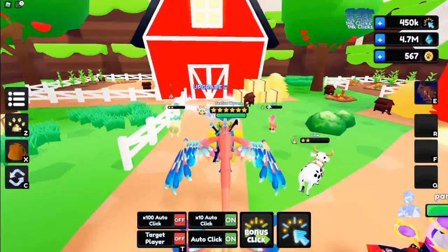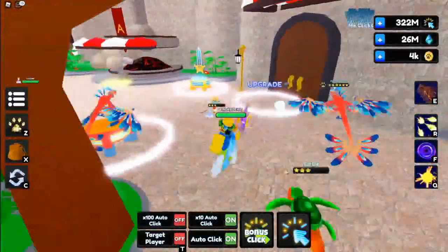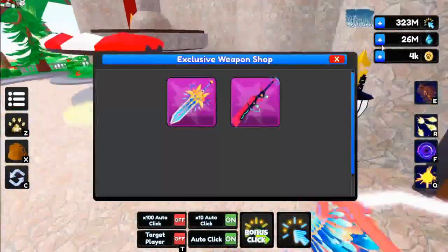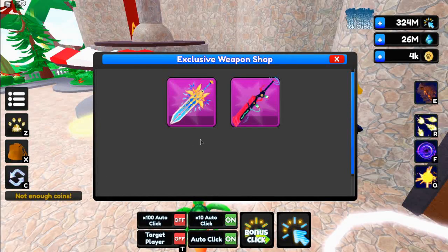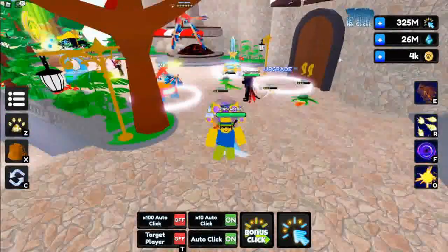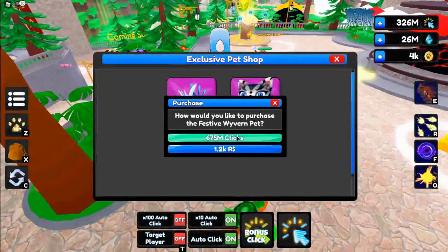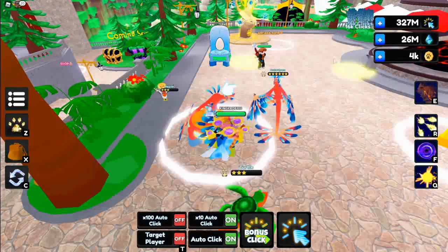We're back — it's been about 30 minutes to an hour and we now have 300 million clicks. We can pick one of these swords; they both cost the same amount. I think this one looks a little bit better, so let's buy it. Wait — that costs coins, not clicks! I thought it cost clicks this entire time.